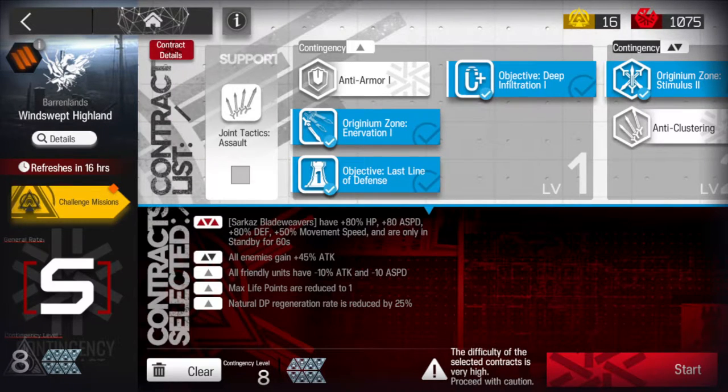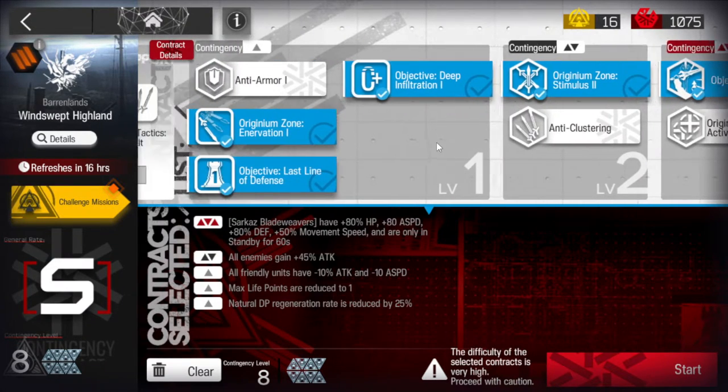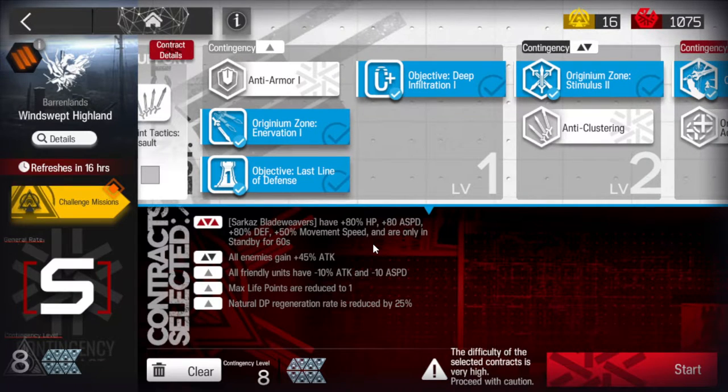G'day guys and gals. Windswept Thailand's today. This one with the daily is pretty tricky — Urgency 3. It just affects the blade weavers though, so it's only half tricky. I believe I found a fairly reliable way to do it, so long as you've got some fairly sturdy operators.